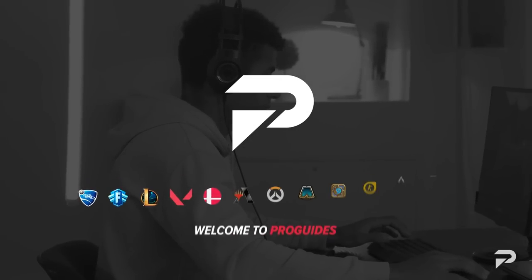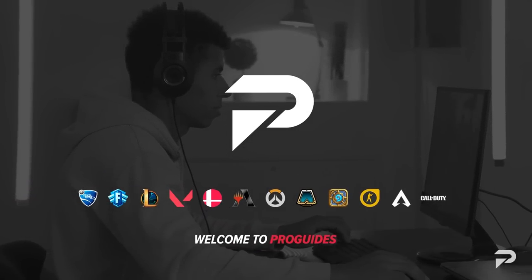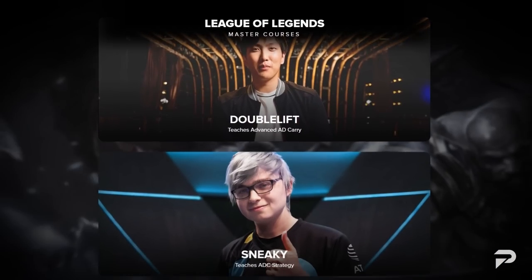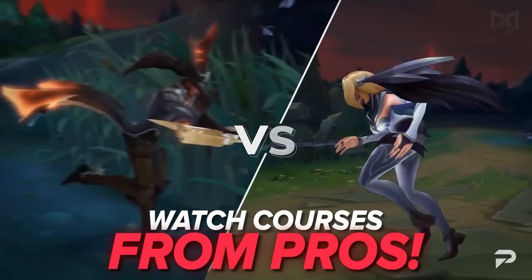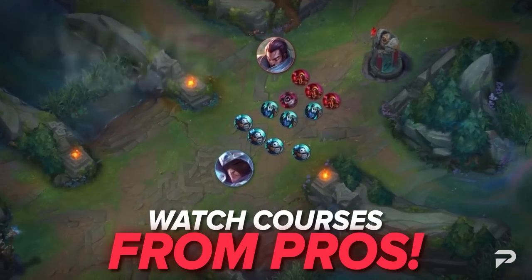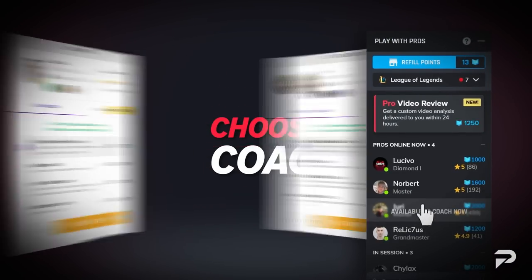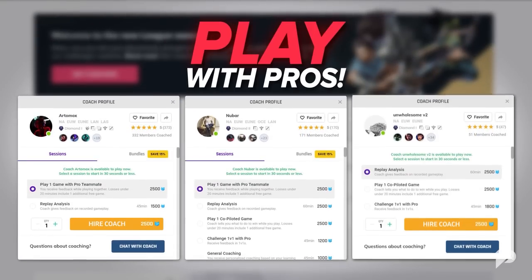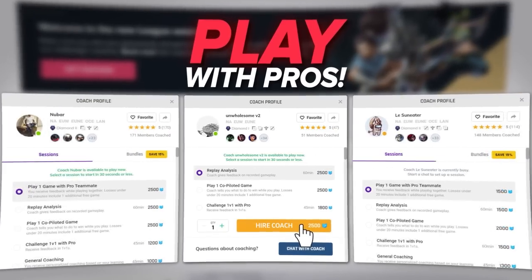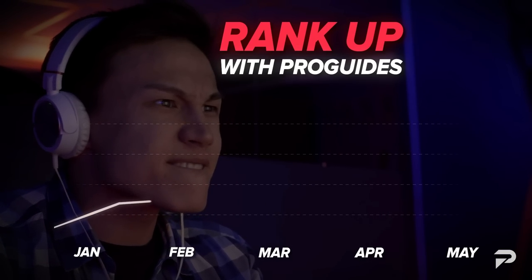Before we go on any further, I just want to take a minute to remind you that while meta videos and other content like this are a great way to pick up some quick tips, if you're super serious about improving, you should head over to ProGuides.com. Our coaching staff is made up of top-level players and they're available 24/7. For just $7.99 a month, you can take your ProGuides experience to the next level. Our premium sub gives you access to all our courses and bootcamp content, and we'll even throw in a 10% coaching discount.